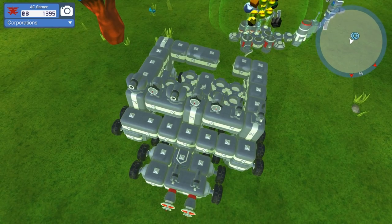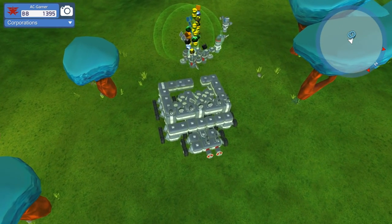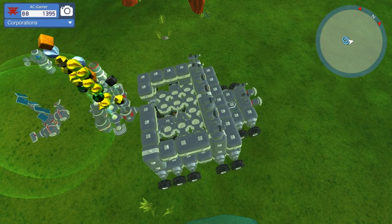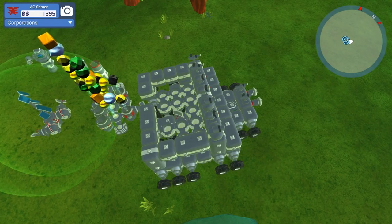If you look at my base back here, you'll see that it's still not producing anything. I'm not quite sure why it's doing this. I think it's because I'm missing one of the most basic pieces — the resources that I need. I guess I don't have any over here, or I haven't found any. And if I did, I probably sold them by mistake.